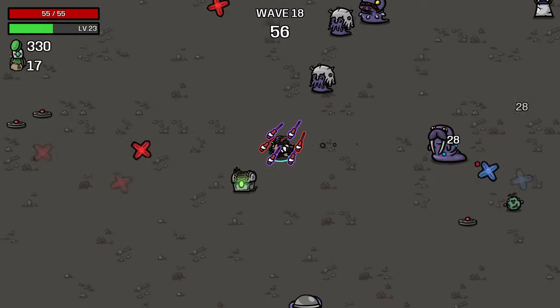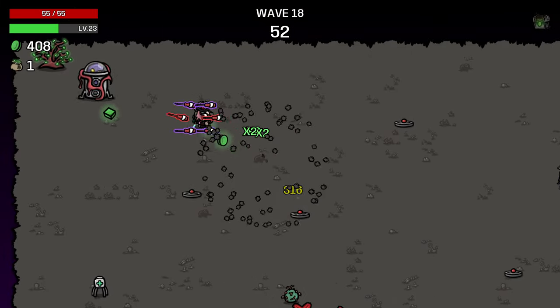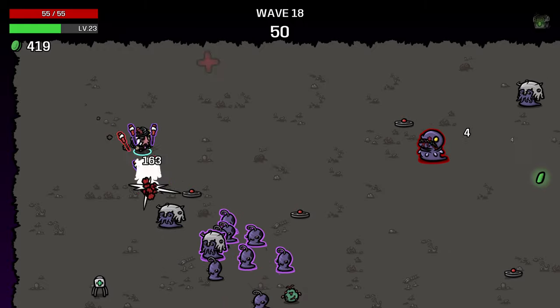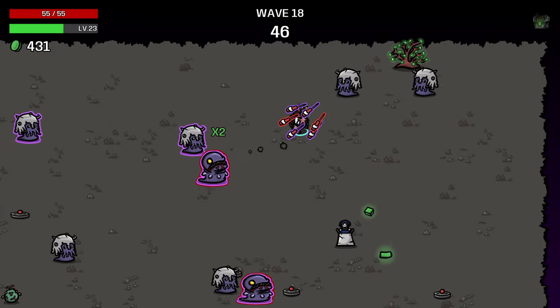So we're at 3.30 materials. Oh my god, up to 3.84 from a crate. We are getting a lot of materials from crates right now. The more of those we get, the better. So I'm glad we've upped our luck so much - our luck's up to 117 already.